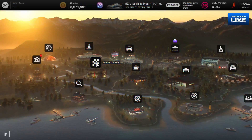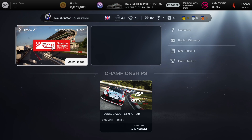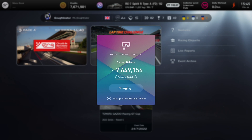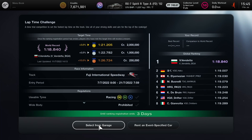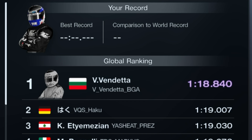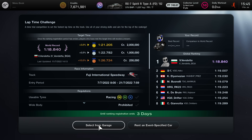Getting straight into it — you can find the time trial within Sport Mode, so go to Sport Mode from your menu. If your previous week was successful you'll be granted with the reward. My first go at Alsace in the Escudo wasn't great but it was still a gold medal time, so two million credits came my way. Check out how many days are remaining and check out what the fastest lap is. Towards the end of the entry period the world record will be quite stable, so the targets will be stable too. Gold is within 3% of the world record, silver is within 5%, and bronze is within 10%.